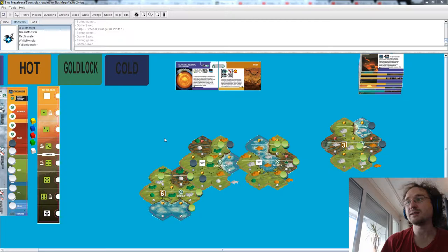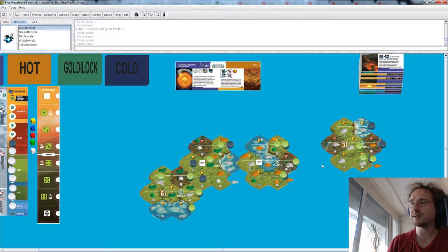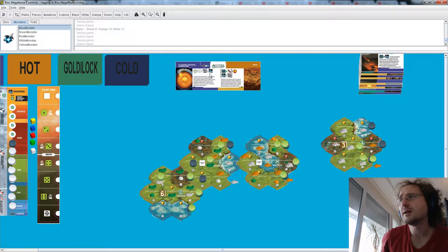Hello everybody and welcome back to BIOS Megafauna 2. We have been entering turn 9 and things are getting interesting — there's been lots of competition on the board and lots of creatures have died. Things have evened out a bit: green is more concentrated in one continent, orange is in the middle, and white has taken over mostly the right side.